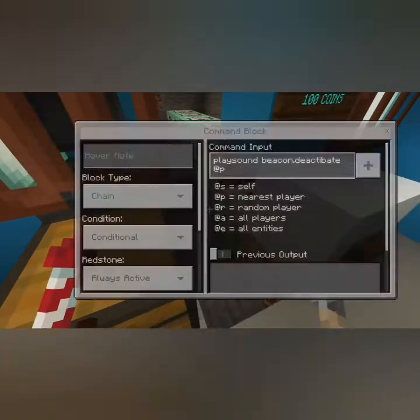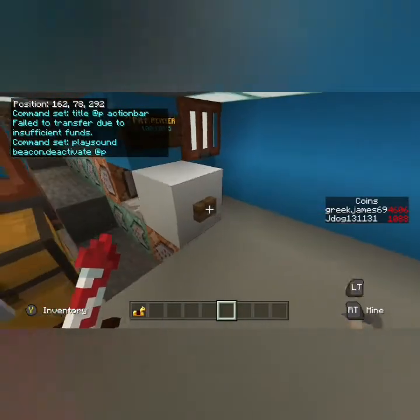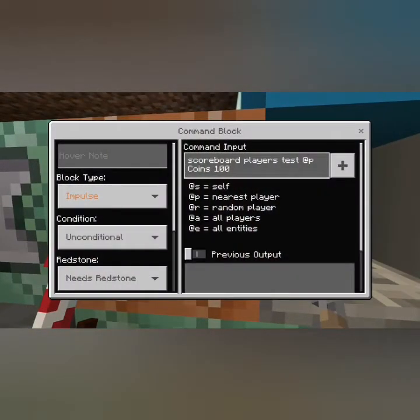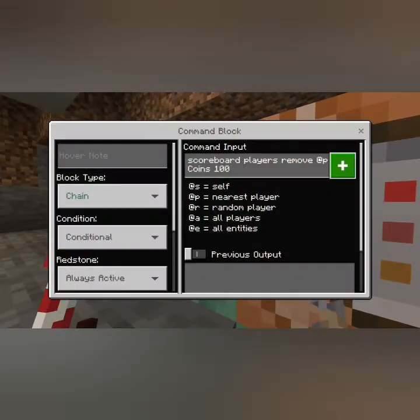If they don't have enough money, we put a title at @p on the action bar: 'Fail to transfer — fail to transfer due to insufficient funds.' We finish that off with a sound — beacon deactivate — which lets them know their transfer didn't go through. Now moving on to the top rack, which handles when they do have enough money. The button goes through the repeater and hits the first block, which tests that they have at least a hundred coins: scoreboard players test @p coins 100.